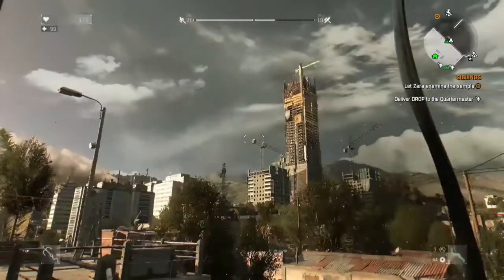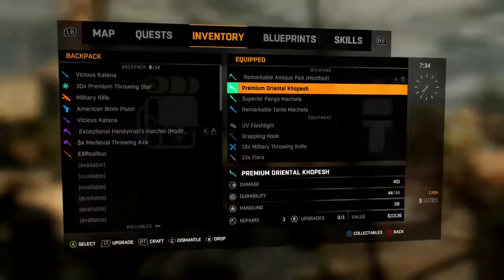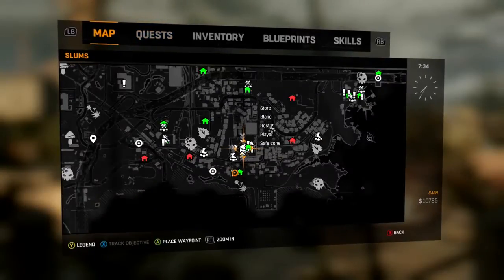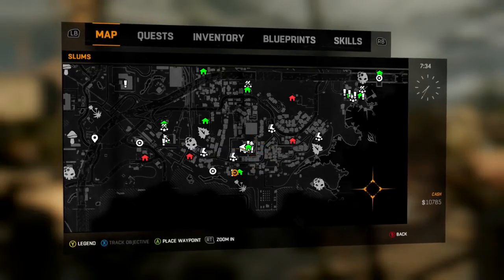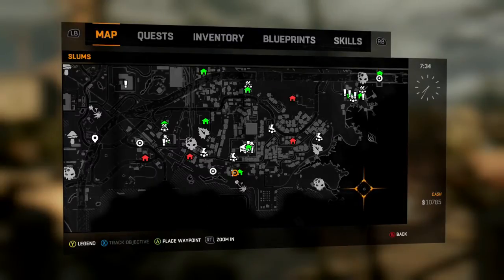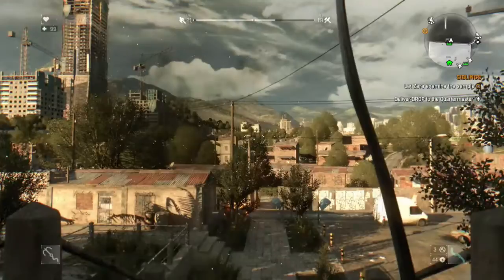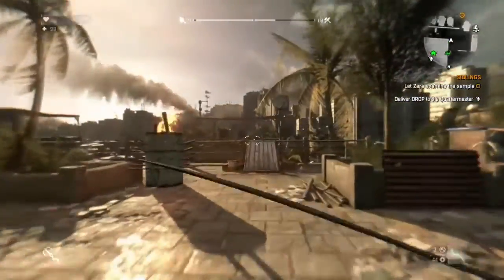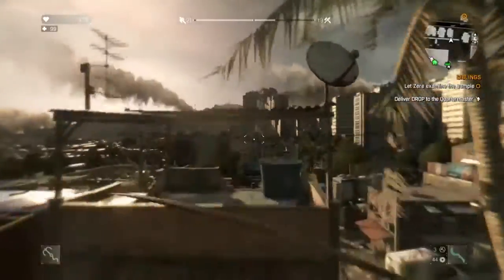Okay, so first things first, I'm going to show you guys the location of the EXP Caliber on the map, in case you want to just skip through the video and go there. I'll be starting from the tower that you start from, and you want to go to this little island right here. I'm going to show you guys how to get there. I would recommend placing a waypoint, but I know where I'm going so I didn't.